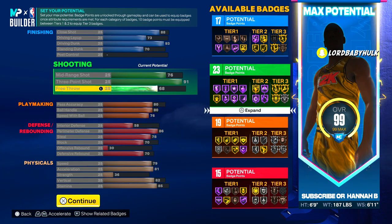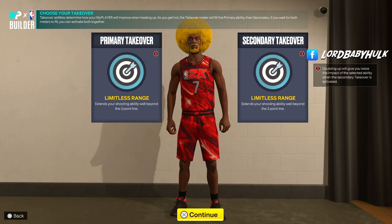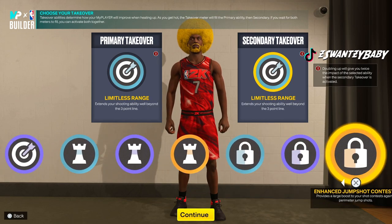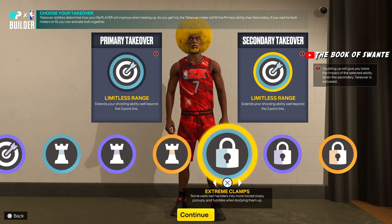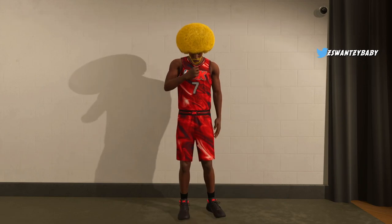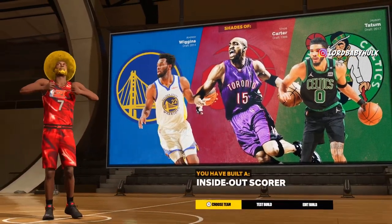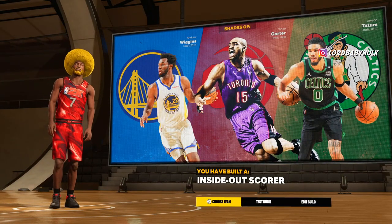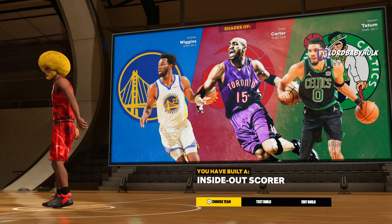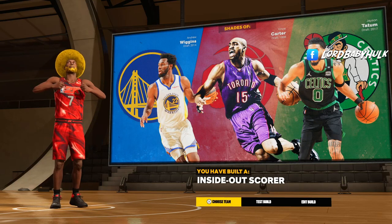Niggas out there with KD builds that got no clamps — come on man. You get double limitless, slasher takeover, lock takeover, limitless range, and extreme clamps. This is crazy. And look at the player comparisons: Andrew Wiggins, Vince Carter, Jayson Tatum — inside-out scorer. They're not gonna know you're really a three-point shooter. If you take that sharp takeover off they'll think you're a slasher, and you have a 91 three with all those badges — you can ruin people.